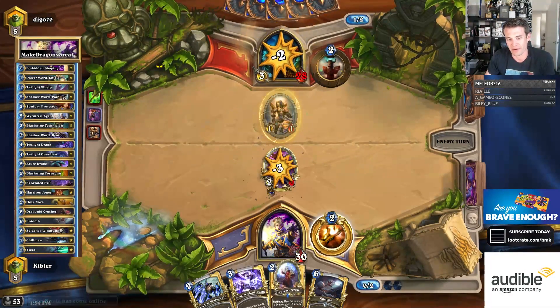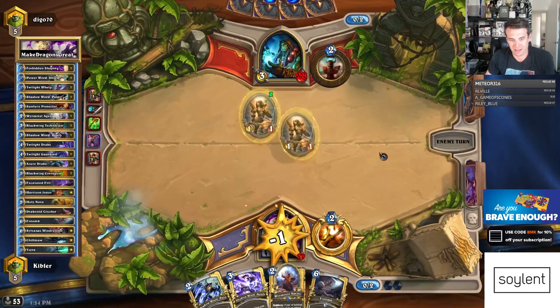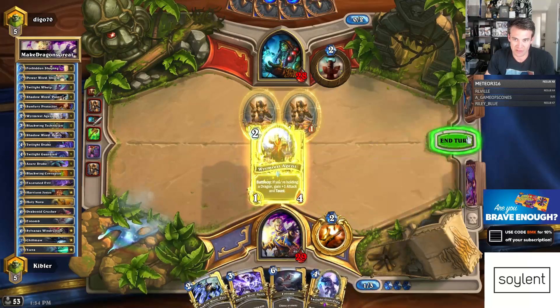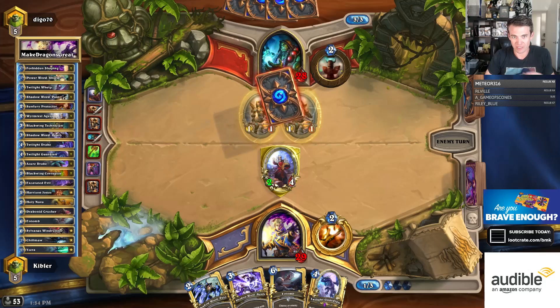Yeah, maybe Wyrmrest was a better play there, because both of them afford potential taunts later on. Well, we drew a Dragon, so now we can use this. No Flametongue.